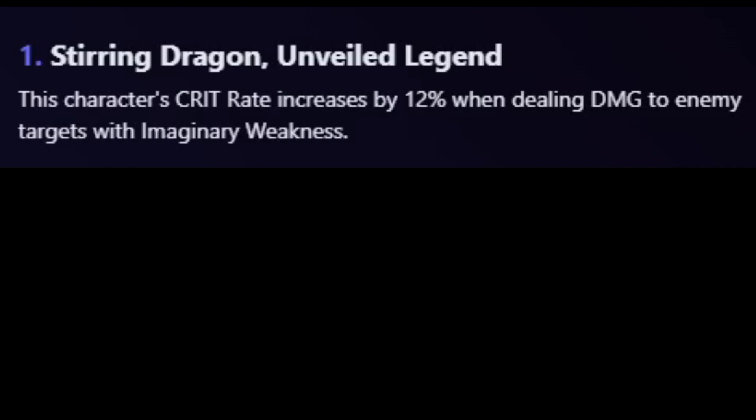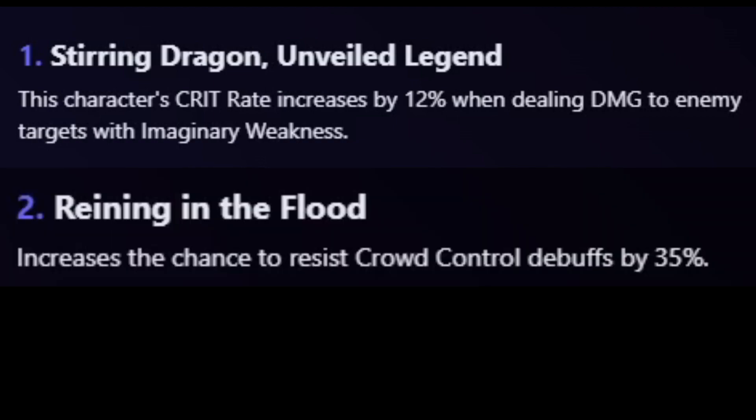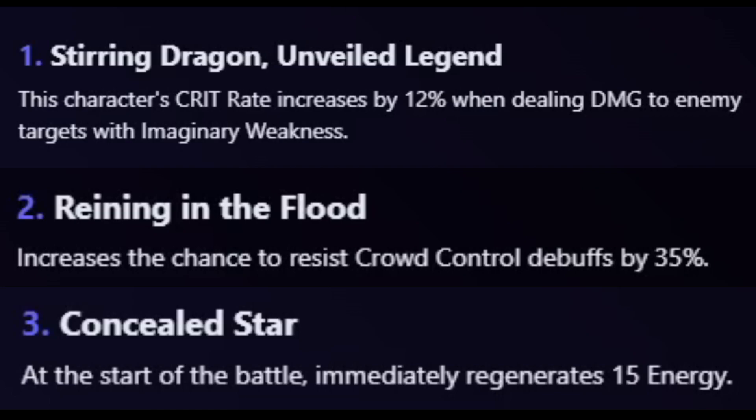Now for his three bonus abilities from the trace menu. The first, Stirring Dragon Unveiled Legend: crit rate is increased by 12% when dealing damage to enemies with Imaginary weaknesses — very powerful given many enemies are weak to Imaginary. Combining this with Silverwolf for example means a perpetual 12% crit rate increase. The second bonus ability, Raining in the Flood, increases the chance to resist crowd control debuffs by 35%. The third, Concealed Star, immediately regenerates 15 energy at the start of battle.